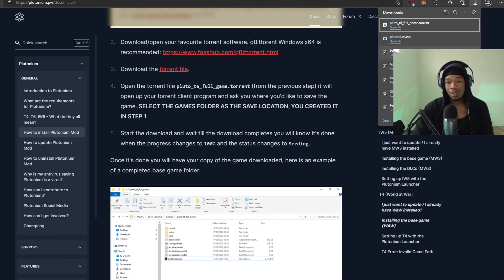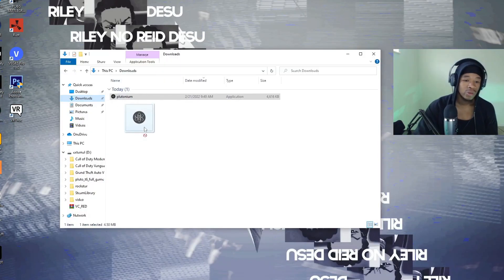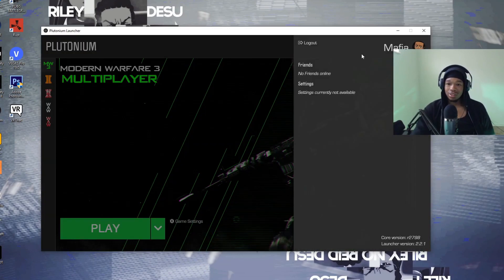Once you've got your folder set up and your login ready, you can exit out of all of that. You can put the client in your Black Ops 2 game folder or just have it on your desktop like I do. Next step: launch your Plutonium. Once it's launched, you need to log in — I'm already logged in.